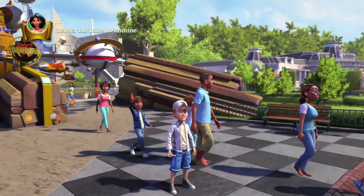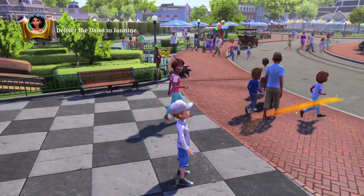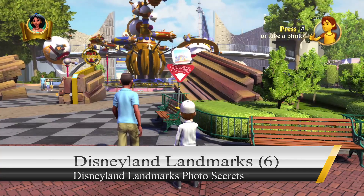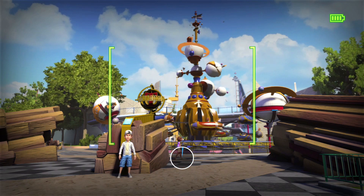We are here at the entrance of Tomorrowland and we're going to get all the Disneyland landmarks in the area. We're going to need a total of six. Our first one is going to be right here — it's basically all the photo pass items that we're going to need. So we get six final jumps in the game and then we are done with the jumping photos.